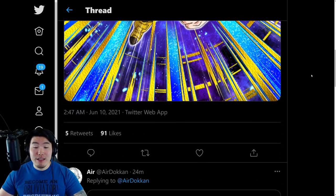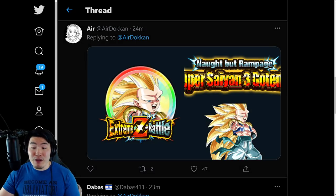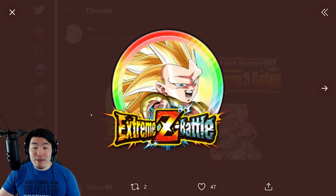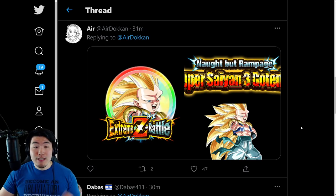And the other thing are the assets for the Super Saiyan 3 Gotenks Extreme Z Awakening slash Extreme Z Battle event. So we have the Super Saiyan 3 Gotenks here, the logo for his Extreme Z Battle event — Not But Rampage, Super Saiyan 3 Gotenks — and finally, his Extreme Z Awakening medals: the rainbow one, and also the gold, silver, and bronze medals, in addition to some other assets related to this Extreme Z Battle.